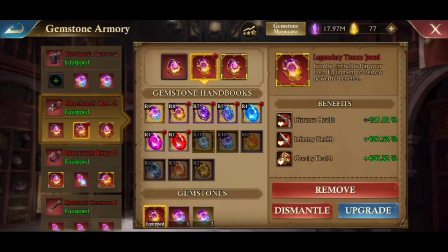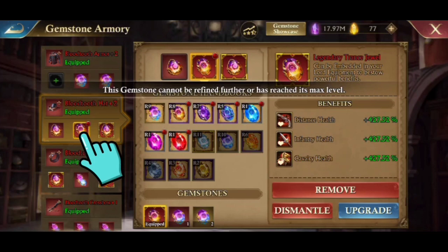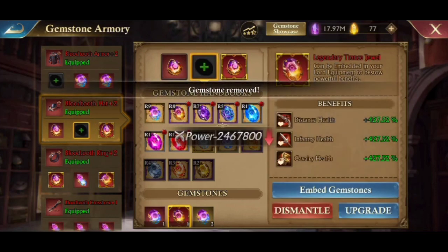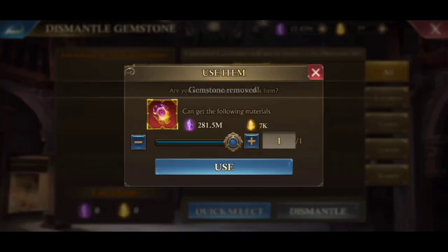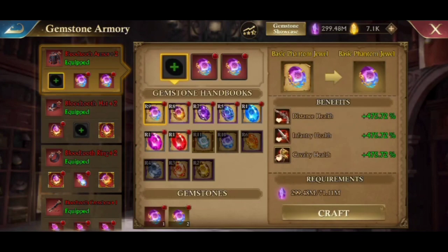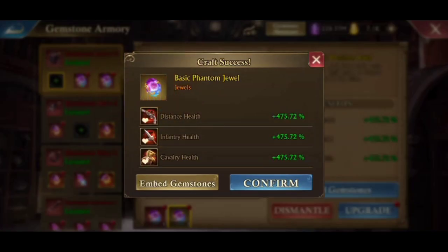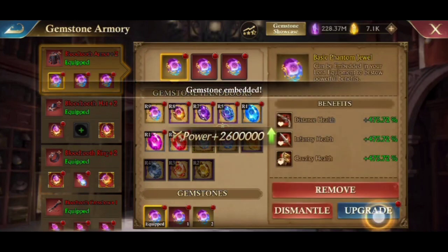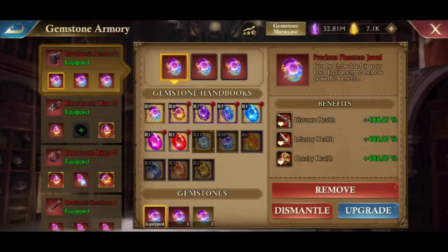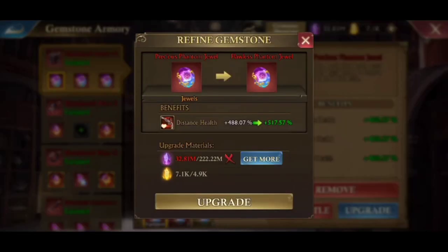This is grade 8 with max or legendary quality. I'm going to disassemble it to make grade 9 and try to upgrade using those materials. You can see the material from the previous highest quality can only do one upgrade for the quality above it, and it always is. You can test it or calculate the amount if necessary.